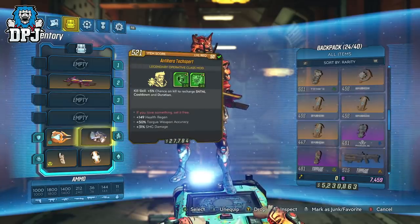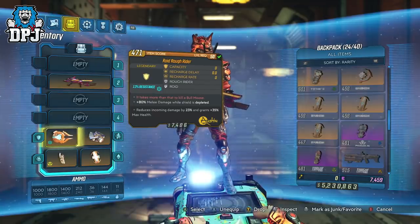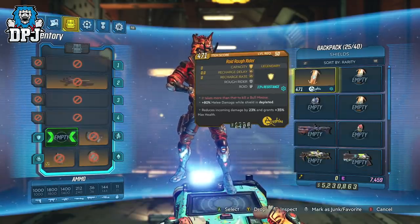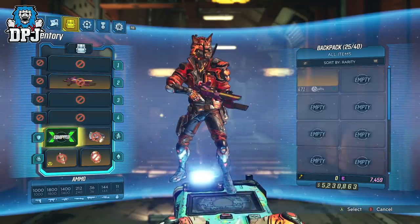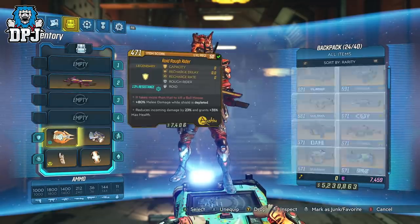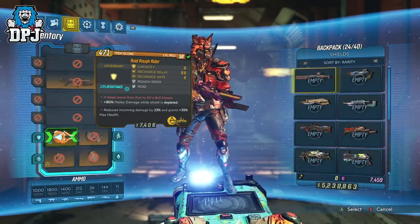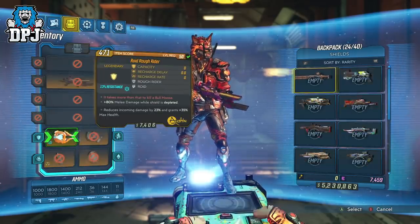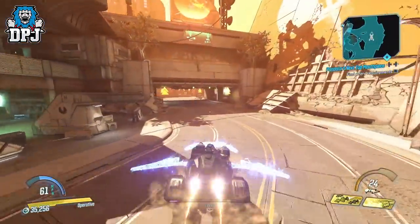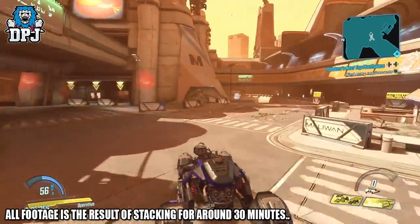Stack the damage using that shield and take advantage of the effects. If you stack long enough you can literally destroy everything within seconds — it's amazing. Thanks to Adamant for supplying the Rough Rider shield. Take advantage of this glitch while you can: use it to farm the new raid, farm anything for that matter. I'll leave you to watch what this is capable of if you stack long enough, so enjoy that.